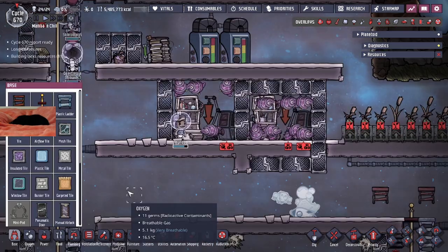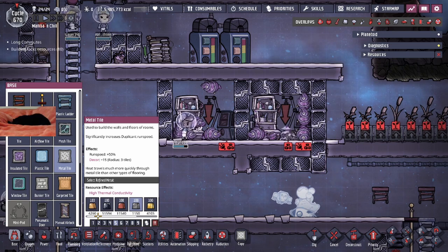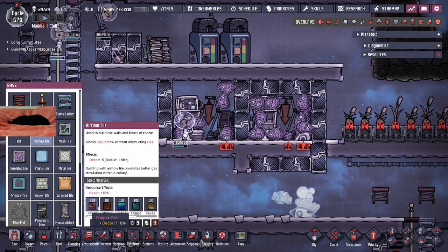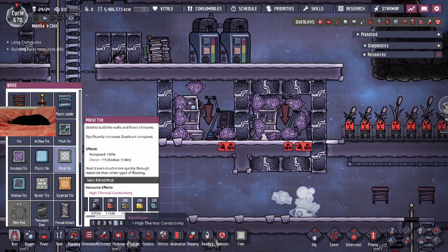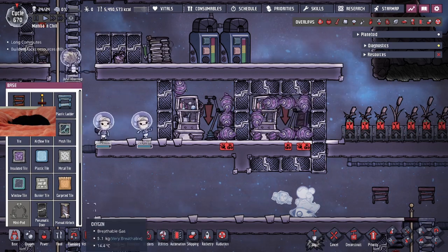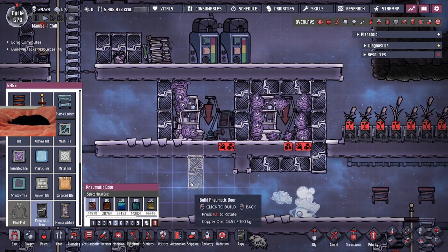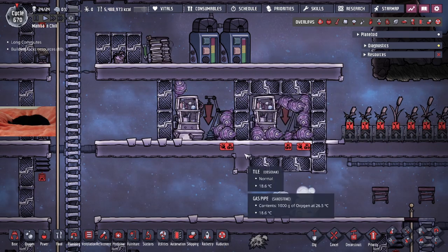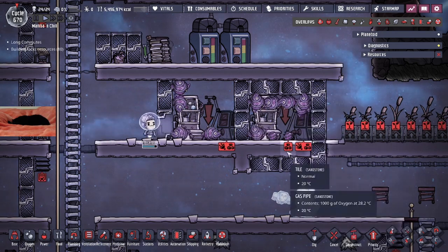There's one more category shovels cannot dig through: anything that's a refined metal. On the metal tiles, all materials listed are refined metals, and anything refined has a hardness value over 150. Do not confuse this with metal ore, which is what you'd use for airflow or mesh tiles — those are metal ores. Unless you're using steel specifically, you need refined metal to trap the shovels. There's also the automated door; the tooltip says wild critters cannot pass through doors, so there is a coded element where critters simply cannot go past.